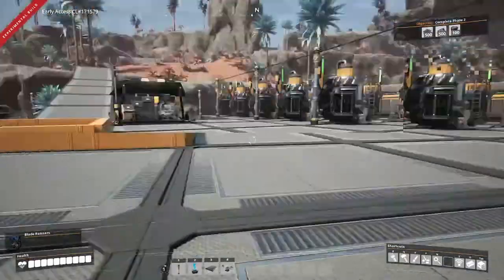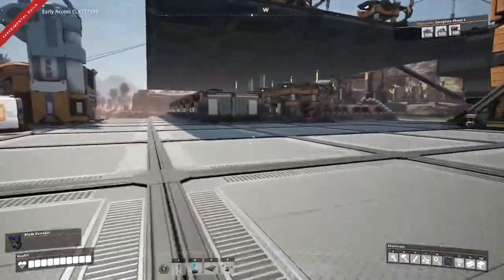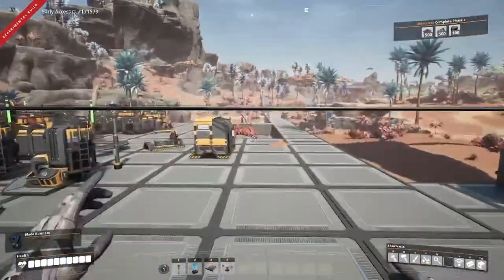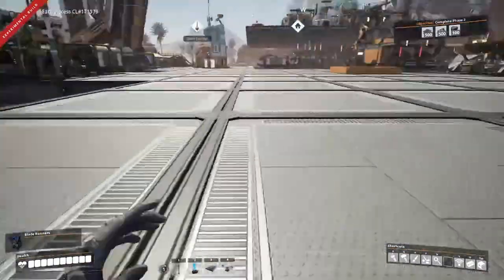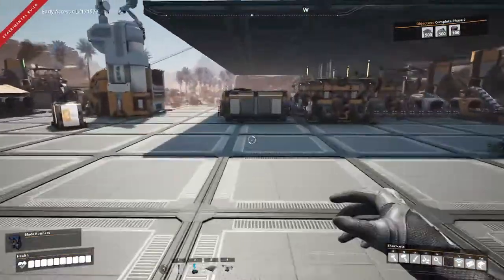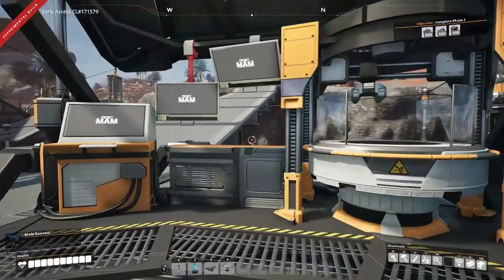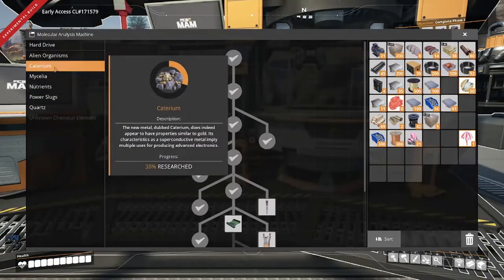You can also see you get some pretty impressive hang time when you do the slide jump trick — that's where you crouch as you run into a jump — and you can use this to jump a very long distance.